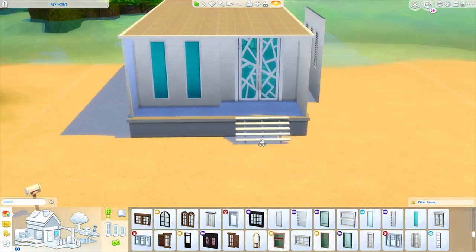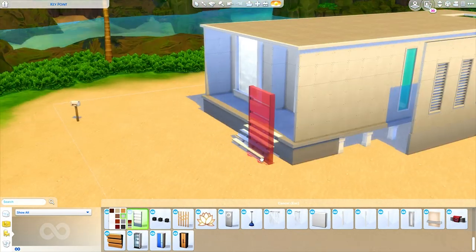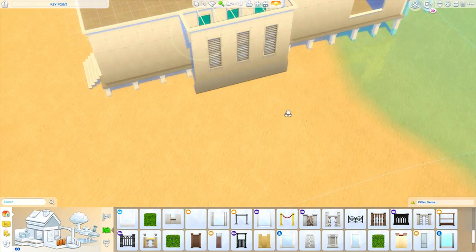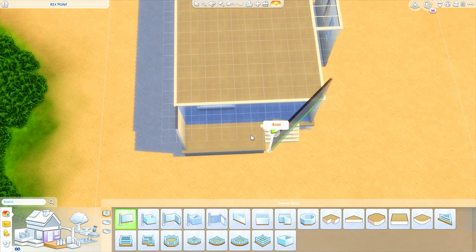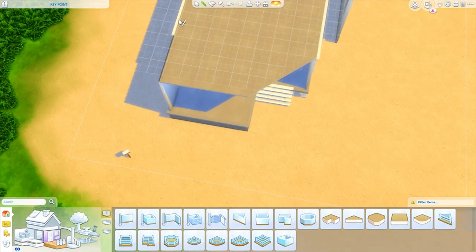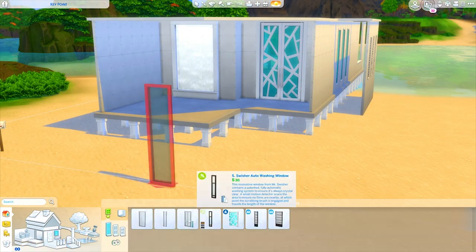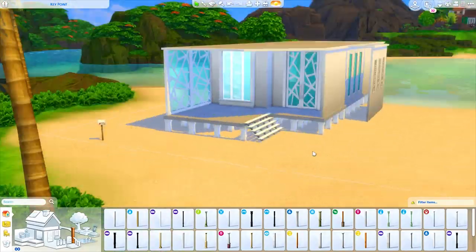This build is basically just a rectangle. It does have a pop-out on one side, and on the other side I have kind of a privacy wall with those little dividers — the new windows we got with Sulani that are kind of like blinds. I thought that would be a cool feature to add a little bit of architectural interest on that side. Then there's a pop-out on the other side which gives us more space inside and makes it look less like a rectangle. I really wanted this home to look incredibly man-made, not natural at all — I really love that juxtaposition in the game.